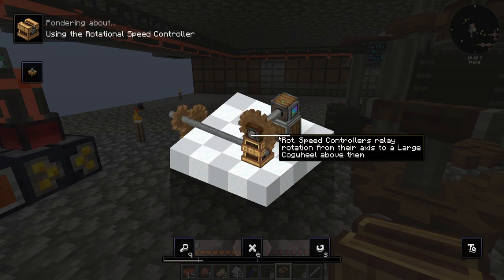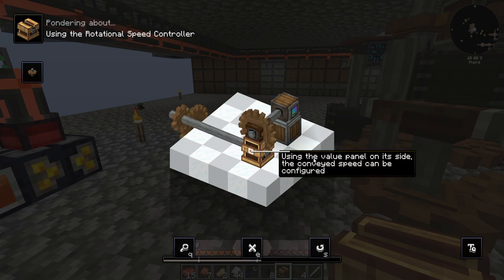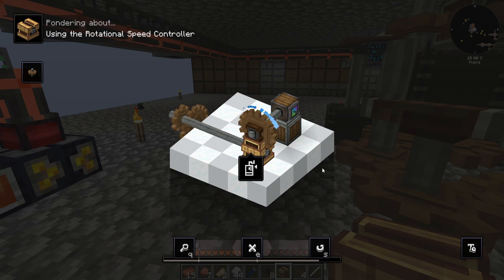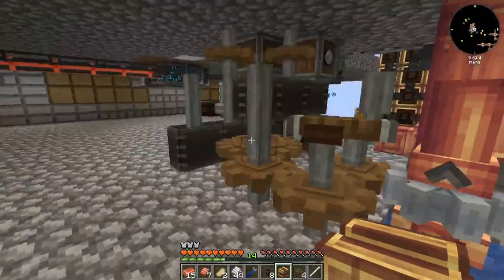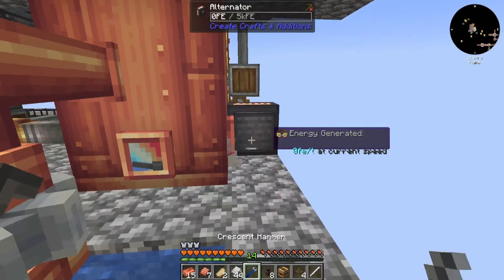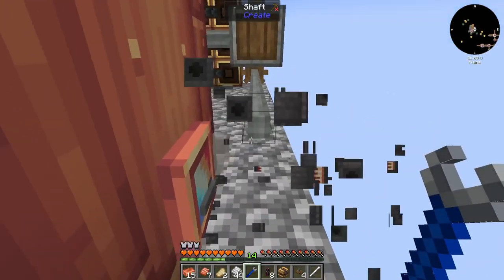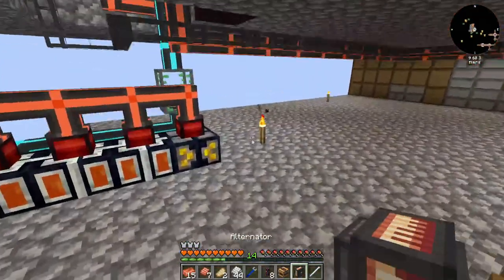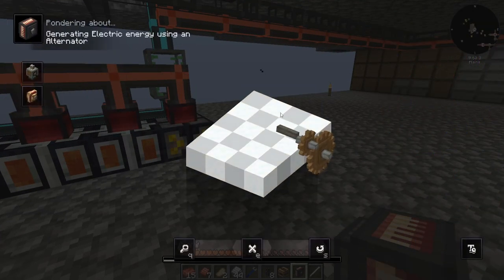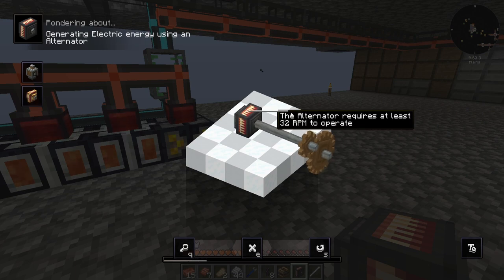So speed controller — rotation speed controllers relay rotation on their axis. There's a panel on the side, so I can increase the speed by adjusting it. Let me pop that back out and take a look at this. The alternator requires at least 32 RPM.